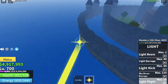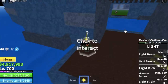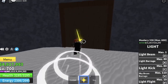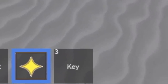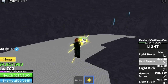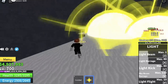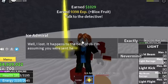I didn't defeat the bosses here because it would be a waste of time — I'm just showing you how to grind efficiently. After talking to the military detective, head over to the ice village. Don't forget the key. Defeat the ice admiral here — the dodge to the side is very effective.